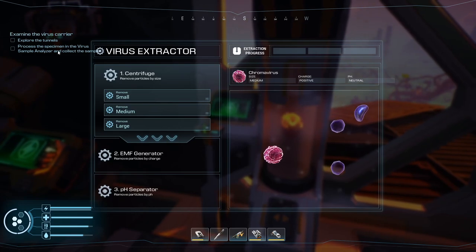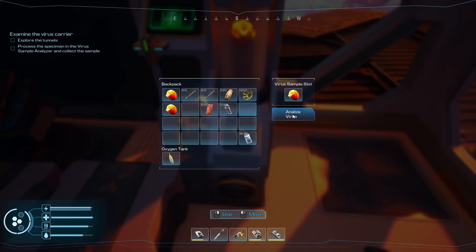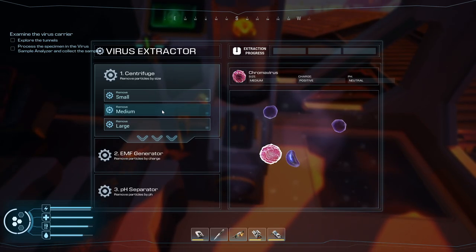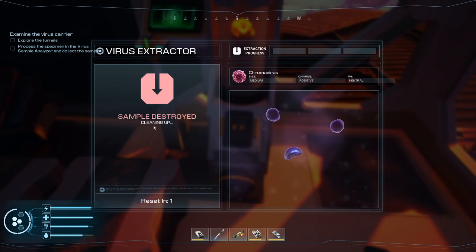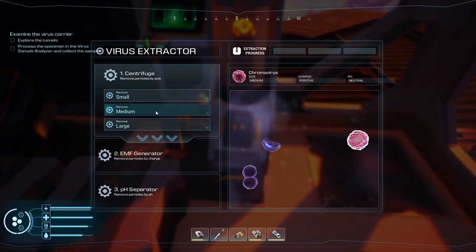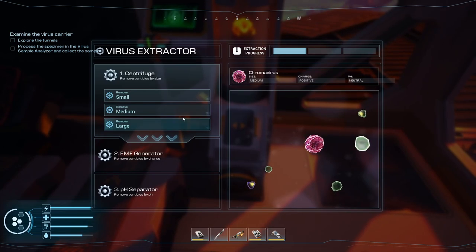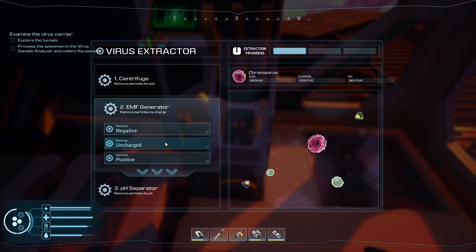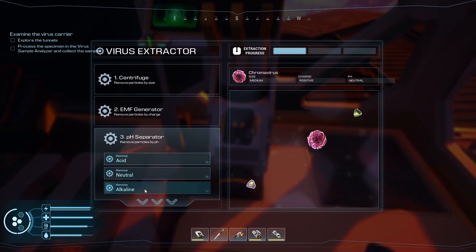Okay, so it says process the specimen in the virus sample analyzer and collect the sample. Analyze virus — it's a medium virus and it's got a positive charge and a neutral pH. So it's a medium virus, you have to look at this. Sample destroyed — what? Remove particles by size: remove the large particles here we go. It highlighted them, so get rid of those. Then remove particles by size — remove the large particle. The uncharged is what we want to get rid of — we're going to isolate it.